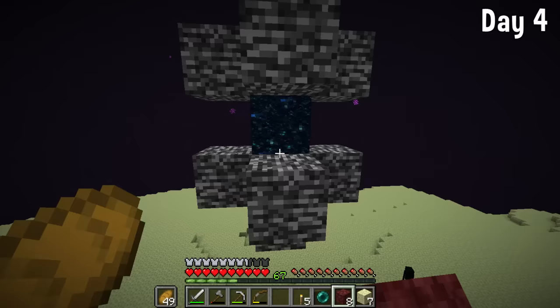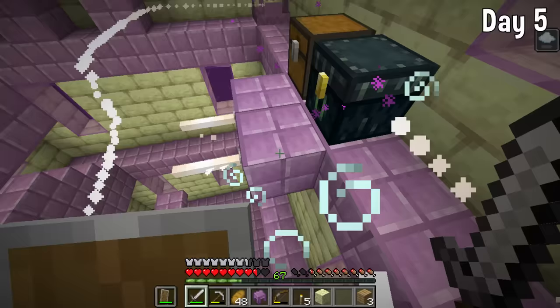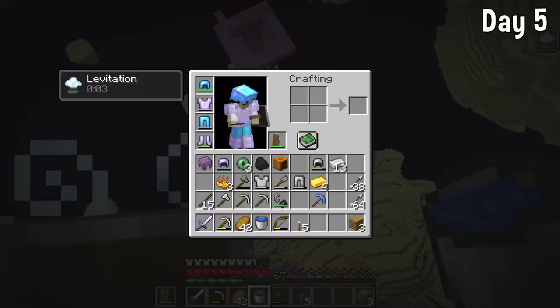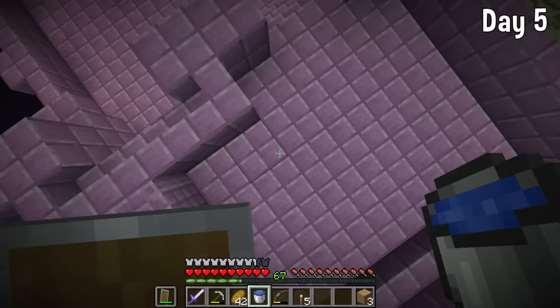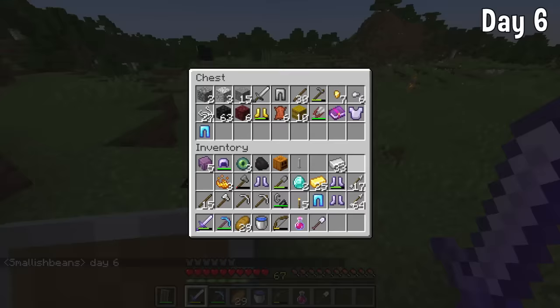We're not actually leaving the End straight away — we're looking for an End fortress. Rather than mining diamonds, I wanted to get some gear from End cities like diamond leggings. We also managed to get ourselves an Elytra, and I did a water bucket trick to get across. I got a diamond pickaxe with Fortune 3, some diamond armor, diamonds, iron, and gold before heading home on day 6.